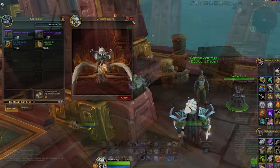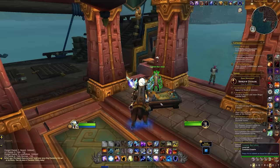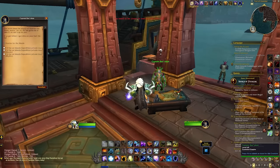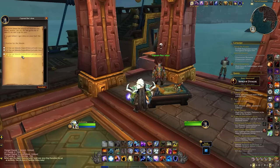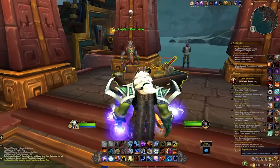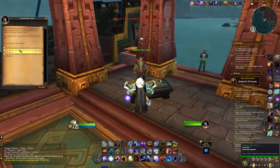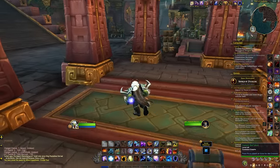To queue up for Island Expeditions, all you have to do is find the representative in your Battle for Azeroth city hub. For Horde it would be Zuldazar, and for Alliance it's Boralus. To access these cities, you can simply teleport there from your portal room in your main faction cities.